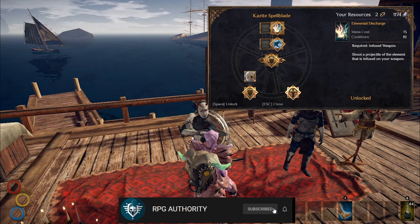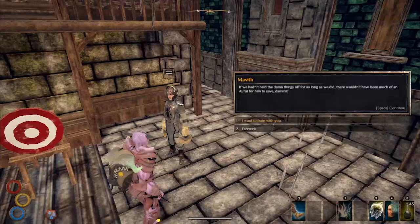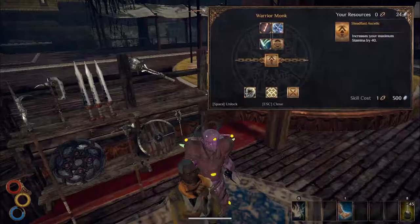We spend our first Breakthrough Point at the Kazat Spellblade. Secondly, we'll go to the Cabal Hermit and get the Breakthrough Point there. And lastly, I prefer to use the Speedster for Prime, but feel free to try another trainer with your last Breakthrough Point.